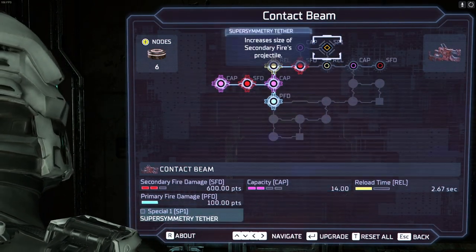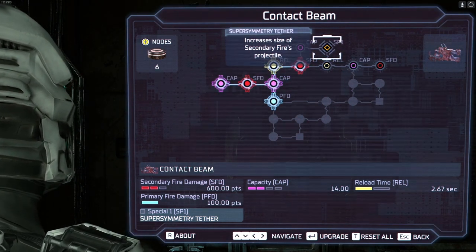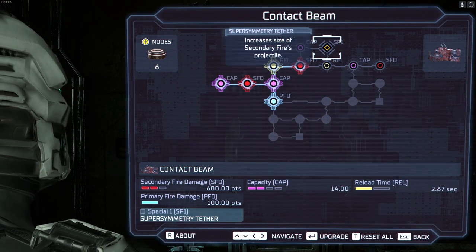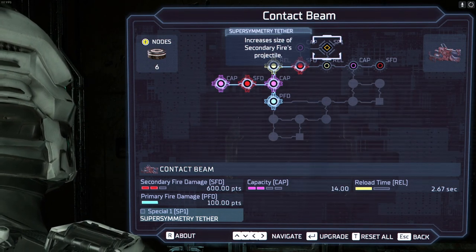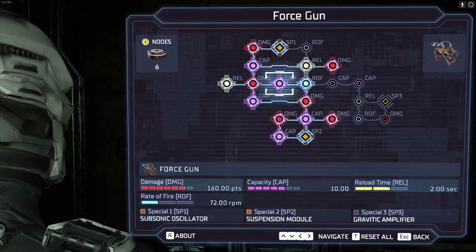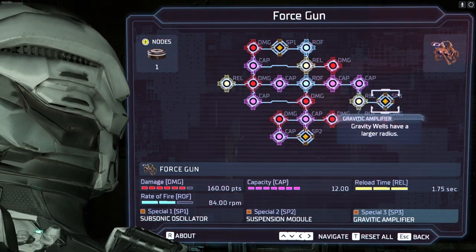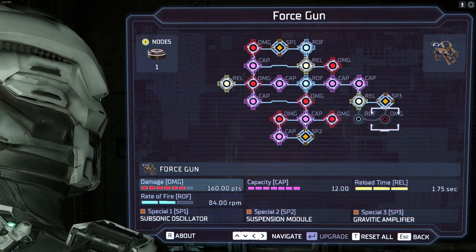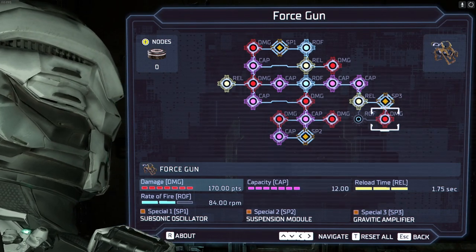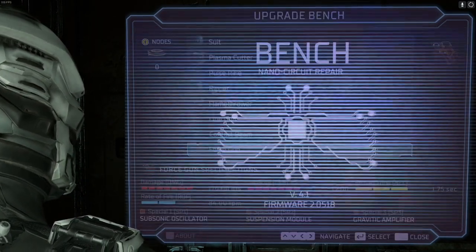The contact beam — the primary fire damage only does 100 points, which is pretty pants if you think about it. But the secondary fire does 600 points of damage — that's not pants. So the gravity wells have a larger radius. It tops out at 170 damage, which really isn't that high. We need one more node and that bad boy's topped out.